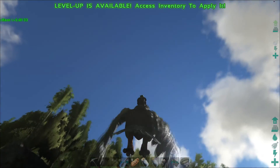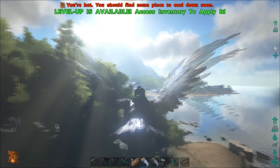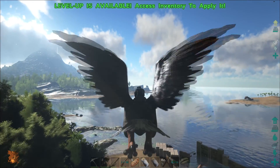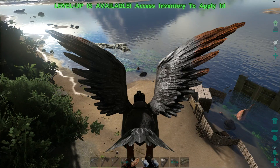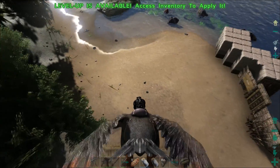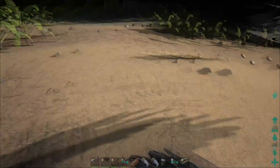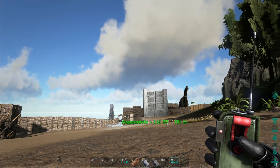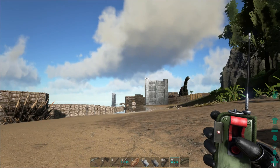Now that we got the bulk of it done, we can slowly make a few here and there. This bird is my tribe mate's — he went ahead and tamed one while I was offline, which is awesome. We could use more birds. I wonder how far this thing works. You right-click and it basically shows his name and says how far he is.